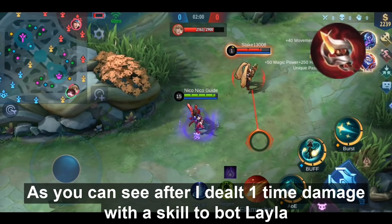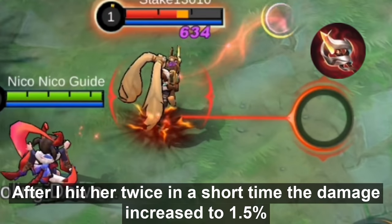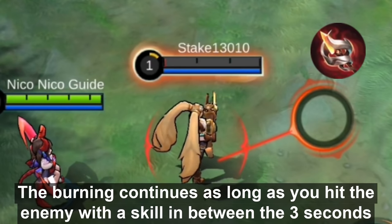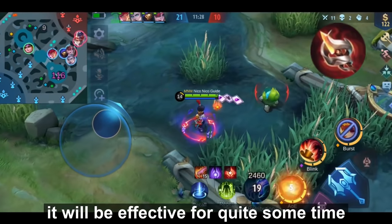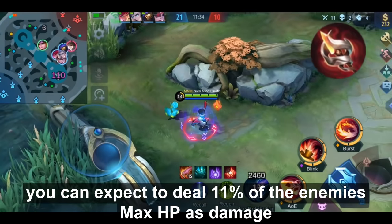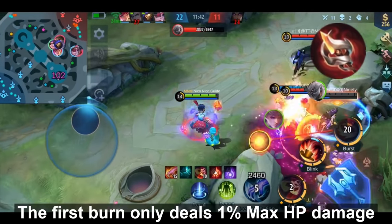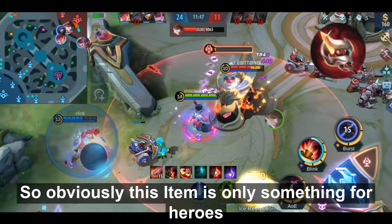Let's check how it works. After dealing skill damage once, Bot Layla receives 31 magic damage per second. After hitting her twice in a short time, the damage increases to 1.5%, and after 3 hits it reaches 2% of her max HP. The burning continues as long as you hit the enemy with the skill within 3-second intervals. For example, with Chang'e's ultimate lasting 4 seconds, you can expect to deal about 11% of the enemy's max HP as damage — the passive burns them 6 times, with the first burn only at 1% since it triggers after the very first hit.